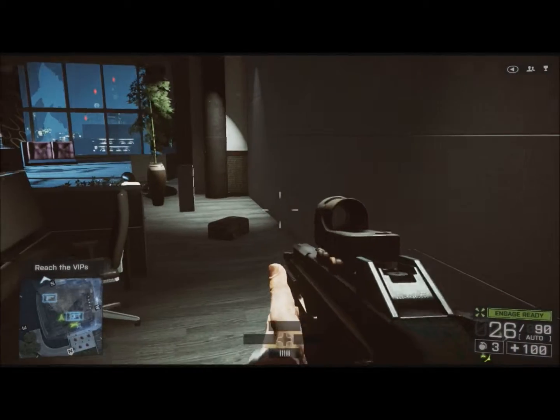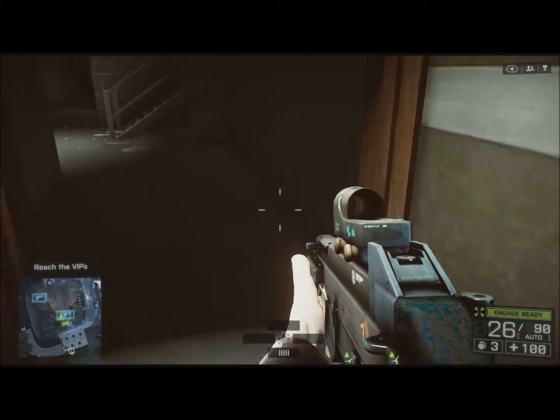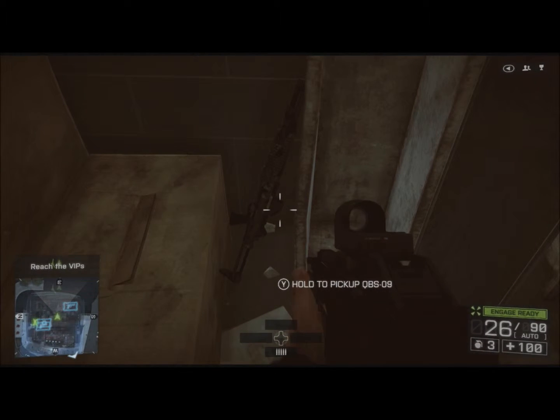Here we are in the lobby when you first get your weapons. You're going to come out of this elevator, come down here, and we're going to slip into the storage room. Pass these boxes in between the lockers — there should be a shotgun sitting there. Yep, there we go.